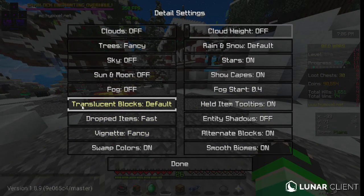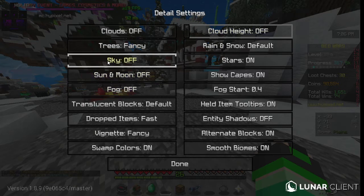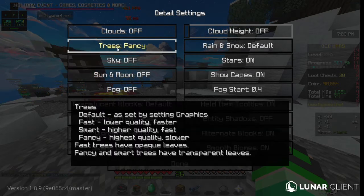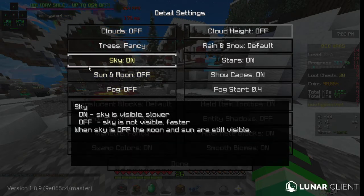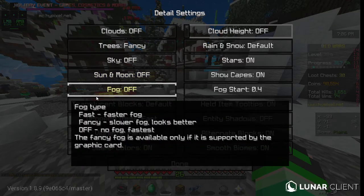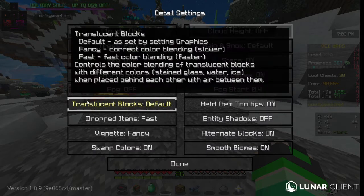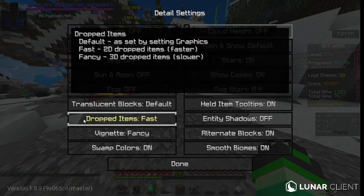Details: don't care about shaders. Clouds: off — it gives you more FPS. Trees: Fancy, but be aware it makes the leaves more see-through. Sky: off — it makes your FPS faster. Sun and moon: off — it doesn't really matter. Fog: off, because it gives your FPS on translucent blocks a boost. This doesn't really matter, but you can set it to whatever you want — I have it on Fast.